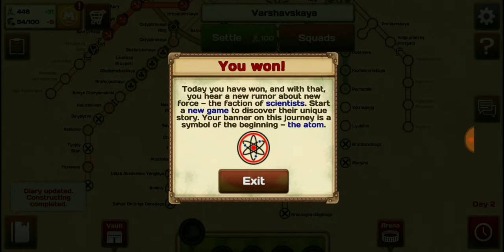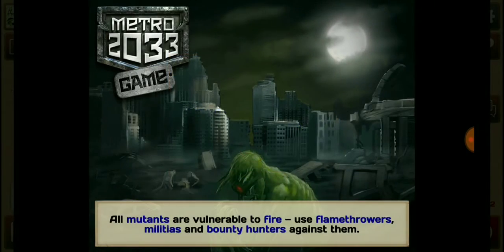Victory! You won. They remember about New Force, the faction of scientists — start a new game and discover their unique story. Our banner on the journey is the symbol of beginning. Alright cool, so we're gonna exit that.